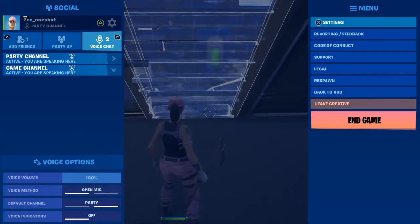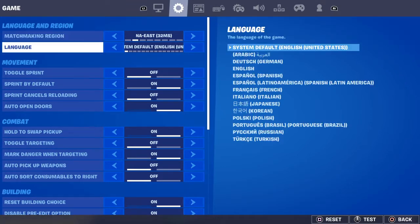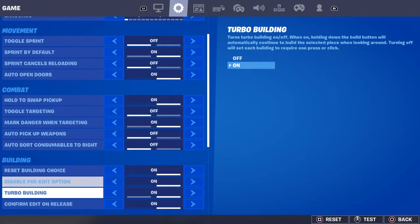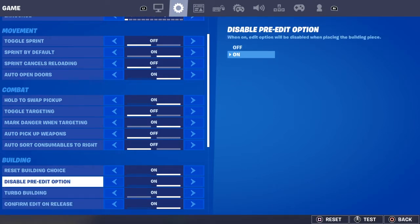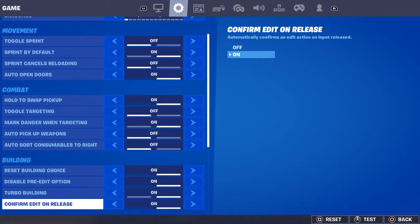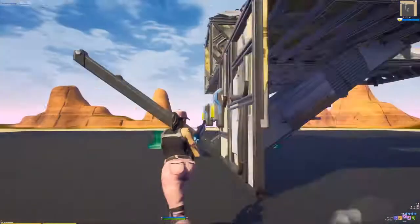What you're going to want to do is go into your settings and go to game, like I am here. Go down to building options right here. You want to turn on 'disable pre-edit' option, because with double editing that can be a problem with some settings — that was my problem. Then you want to turn on 'confirm edit on release.'